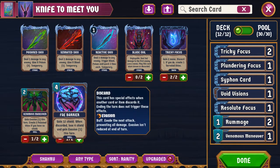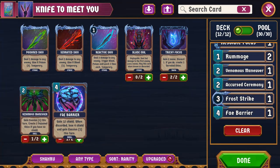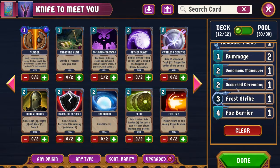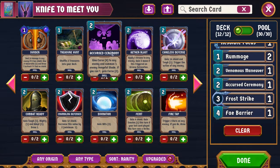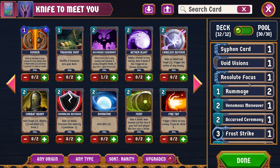You also have Fey Barrier, which is four mana to gain 12 shield. Or, if you discard it, instead you lose four shield and get Evasion 1 this turn. The idea is: in my deck I have a Fey Barrier and a Venomous Maneuver, so you're kind of trying to use the one to help set up the other. You also have Accursed Ceremony, which is going to let you summon enemy Vengeful Shades to kill. I'm kind of trying this — I'm not sure if I'm going to end up liking it, but it seems like a thing to do.